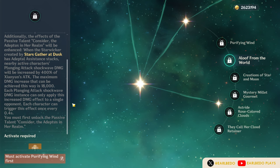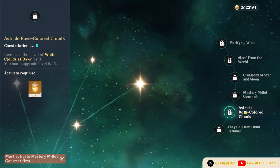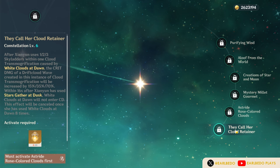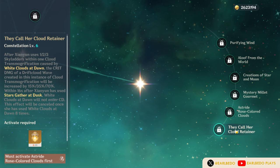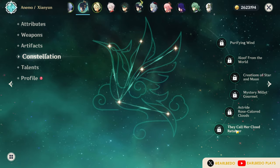C3 and C5 just increase the level of her elemental burst and skill respectively. Her C4 gives additional healing when she uses her skill, though her C0 healing is already enough. Her C6 makes her more of an on-field DPS — the crit damage of her plunge attack with her skill is increased by up to 70%, and when she uses her burst, her skill will have no cooldown, allowing her to spam it up to 8 times.